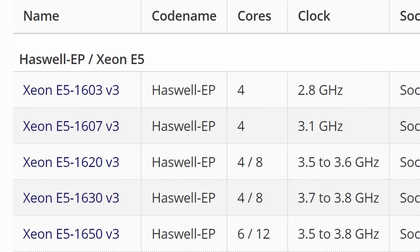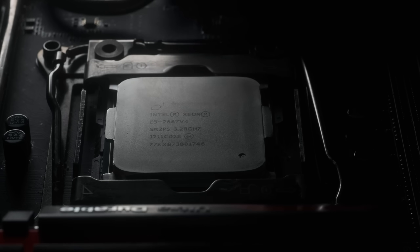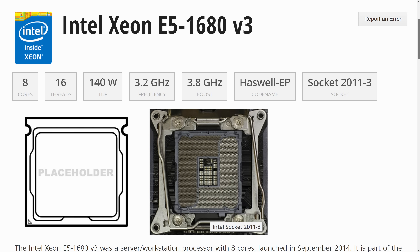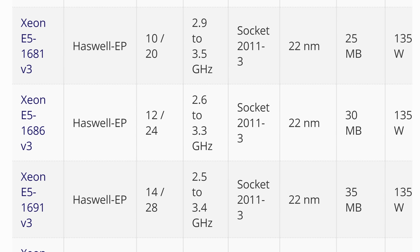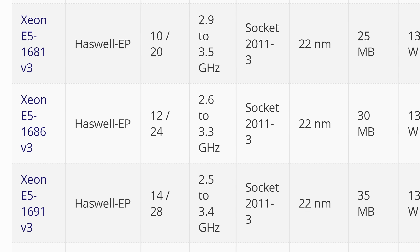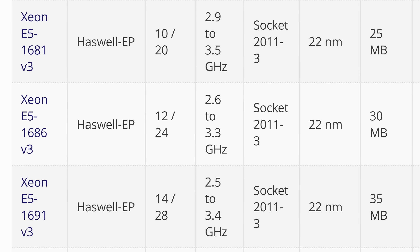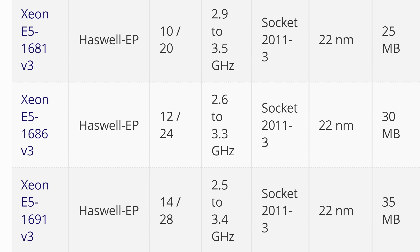The quad-core 1620 V3 and other lower models are locked, the V4 chips are all locked too, and the higher-end 1680 V3 is a better-binned 1660 that may have a little extra headroom for overclocking. The 10, 12 and 14 core models are unicorns, seemingly existing only on the various CPU databases on the internet, and if an engineering or qualifying sample ever turned up, it would probably cost more than a modern i9.